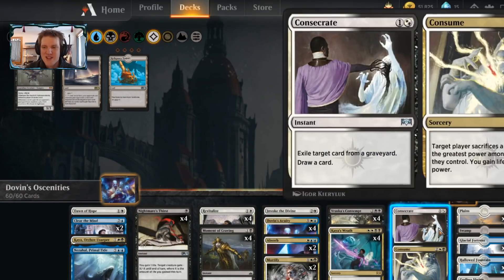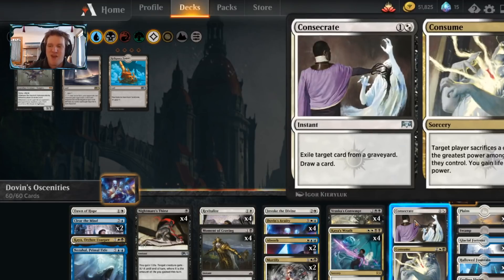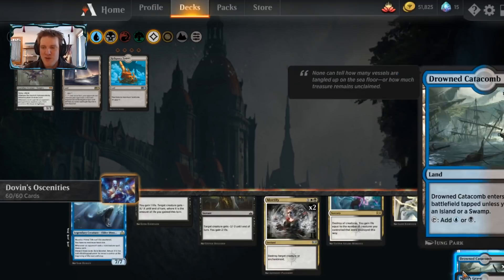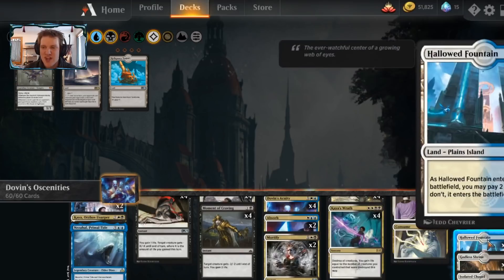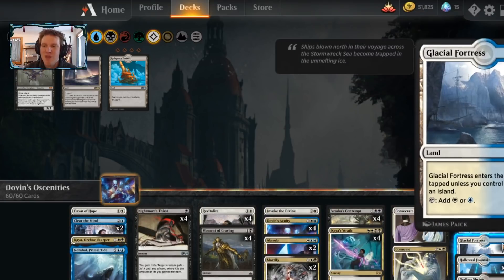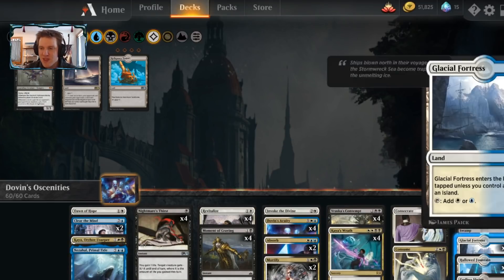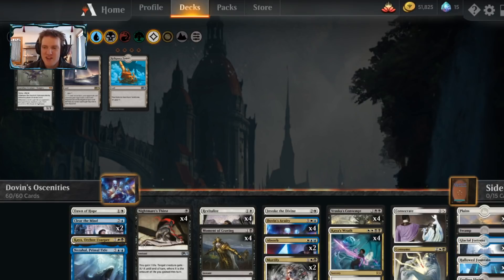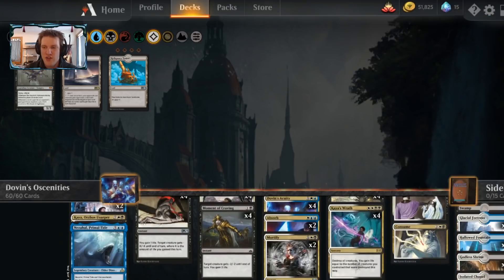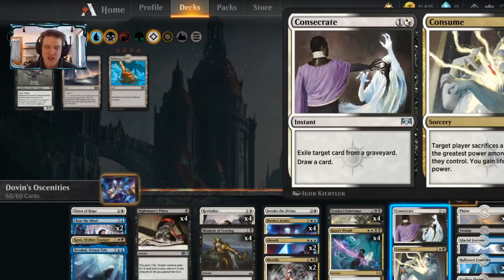I hate red decks. I also want to run all my shock lands without feeling them too much. So if I can gain enough life, it doesn't matter if I shock myself to play my cards on time. I run all of these shock and check lands, except for two Glacial Fortress — I take those out so I do not flood on lands that enter tapped. I run some basics instead to avoid those draws of tap land, tap land, tap land.